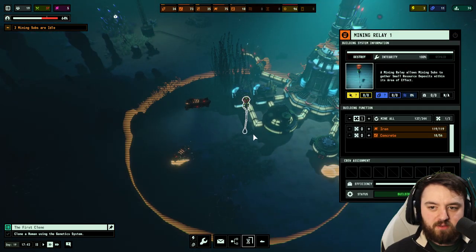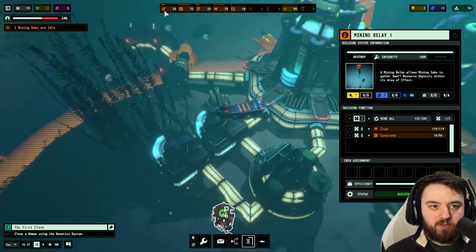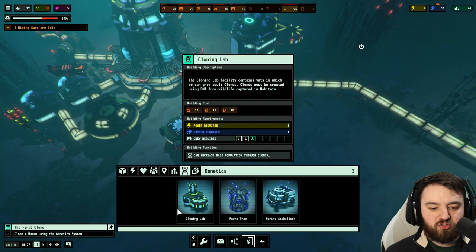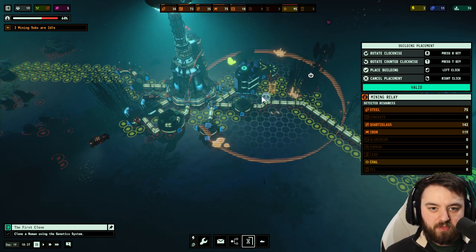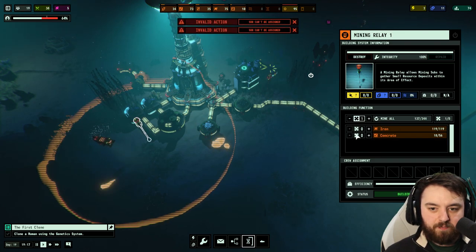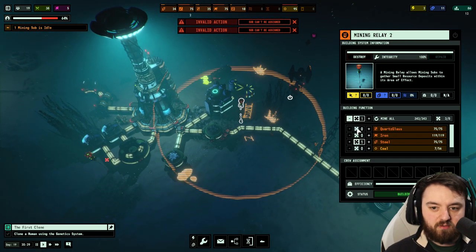How goes the mining? The two mining subs are idle at the moment — we still kind of need steel, it's a pretty vital resource. So I guess we'll move the relay to somewhere else that has steel. This one has steel and coal. We'll add two over here and take you off, and add you over to just steel — in fact we'll do two to steel and one to mine all.